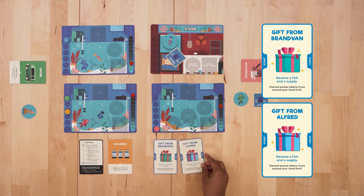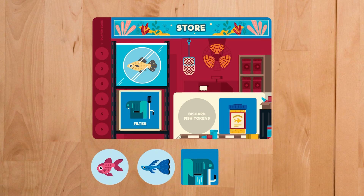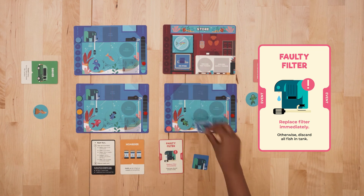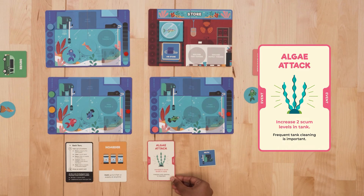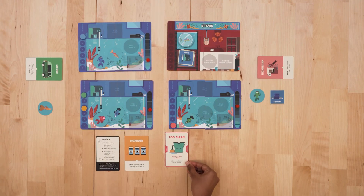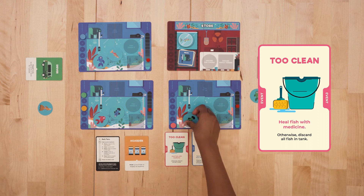Gift from Brenburn or Alfred: Receive 1 fish and 1 supply token; however, you can only hold up to 3 tokens at any time — discard excess tokens if any. If you are the Hoarder, you may hold up to 5 tokens. Faulty Filter: Replace the filter immediately; otherwise, discard all fish in the tank you are in. Elgate Attack: Increase scum level in the tank you are in by 2 or 3 levels depending on the card's instructions. Too Clean: Heal fish with a medicine card — any player who has the Fish Medicine card can play it; otherwise, discard all fish in the tank you are in.